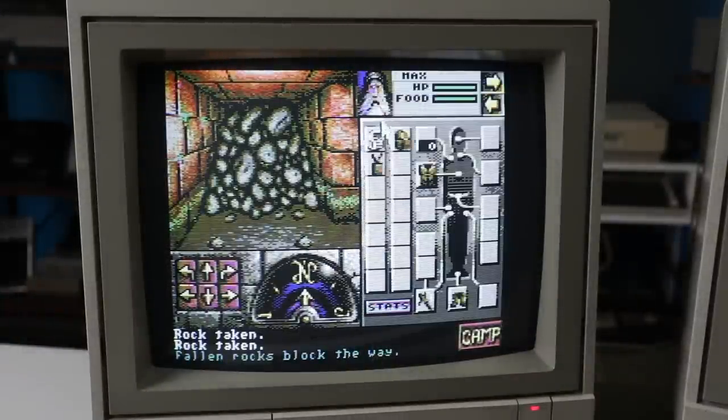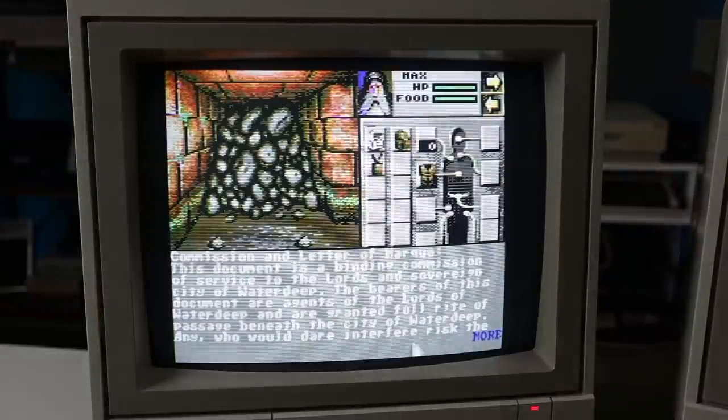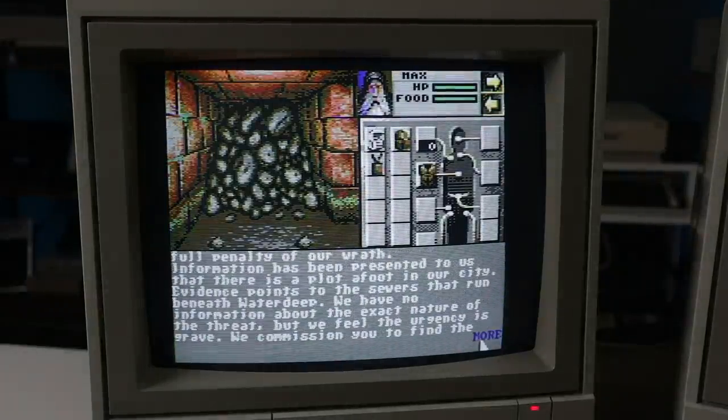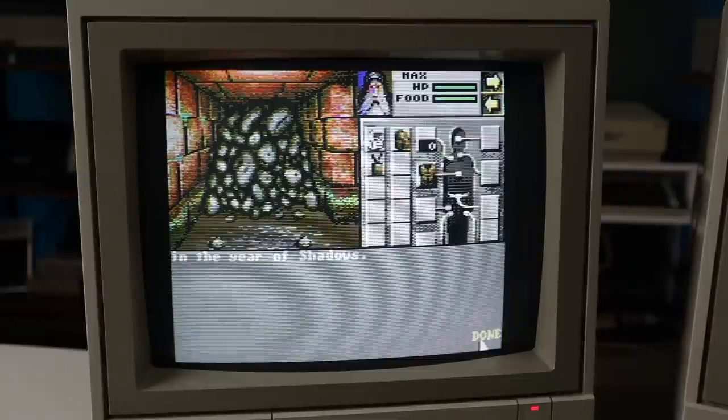Accessing your inventory is also a point-and-click affair. Right-clicking on the note does exactly what you'd expect, and you can start to learn about the backstory and your mission. I'm already starting to forget that I'm playing this on a machine with only 64k of RAM.